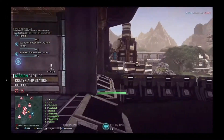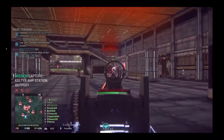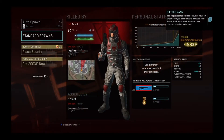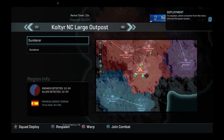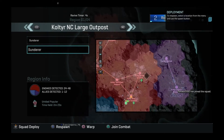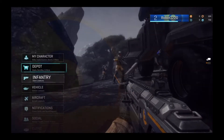Speaking of teams, when starting Planetside 2 players are given the choice of one of three main factions, which can surprisingly have some impact on individual characters and the specialty of the guns they use — which isn't actually covered anywhere at the beginning of the game. First you have the Terran Republic, an authoritarian colonial government distinguished by rapid-fire and large-capacity weaponry. You have the New Conglomerate, a loosely organized band of freedom fighters who specialize in short and medium-range electromagnetic weapons.